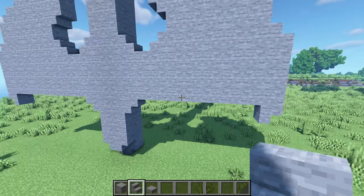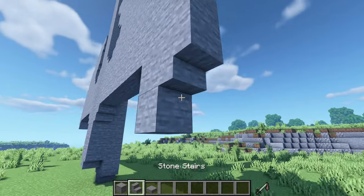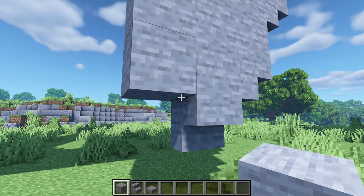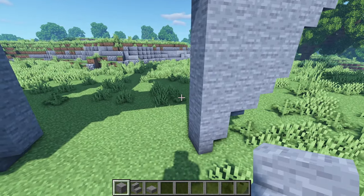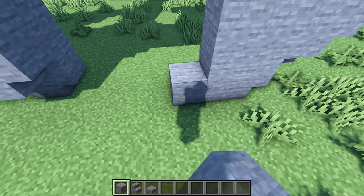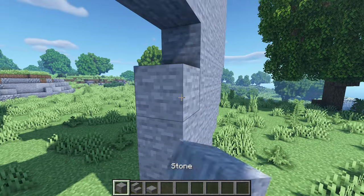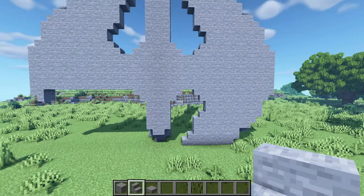Now let's do it again but this time upside down. So 2 blocks, an upside down stair here, then 3 blocks with an upside down stair facing me, just like that, and then 4 blocks and then another upside down stair right there. Now let's place 5 blocks, then 2 blocks to the side, a stair right there, then 4 blocks, 1 more, a stair and then an upside down.